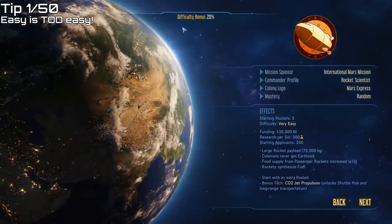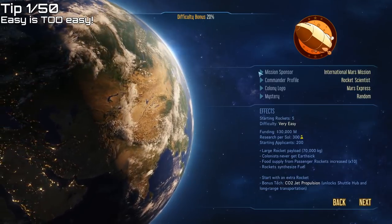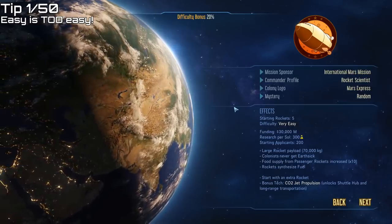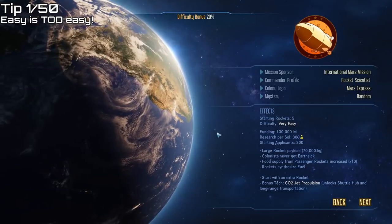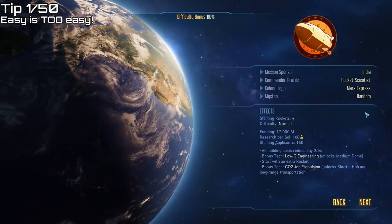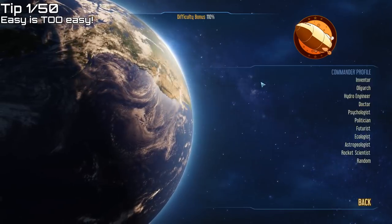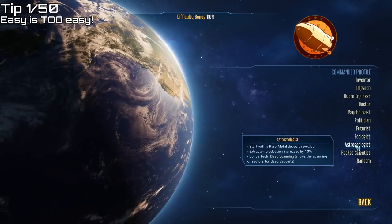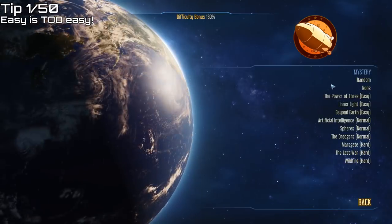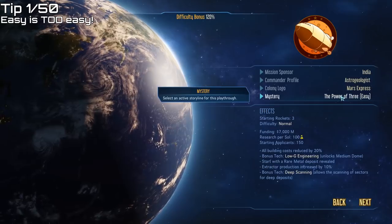For a first playthrough, aim for a difficulty bonus of around 150%. The difficulty bonus is affected by the mission sponsor, the commander profile, the mystery, and the map location you choose. I'd recommend playing with a mission sponsor of India, which has 3 rockets and a reasonable amount of money and decent research. Use the commander profile Astrogeologist, which guarantees that you'll start with a rare metal deposit revealed. Then pick one of the easy mysteries — that'll give you a difficulty bonus of around 120.